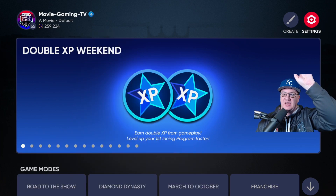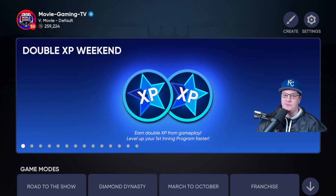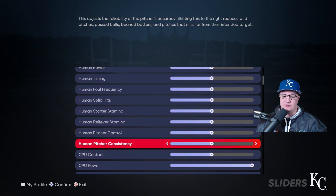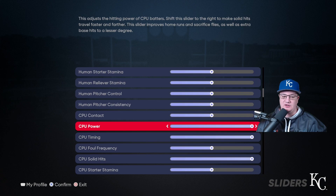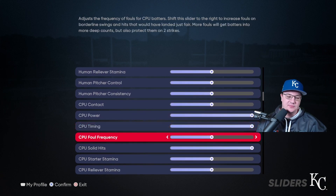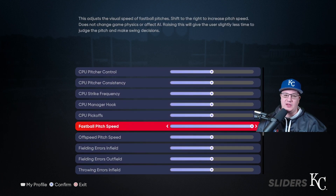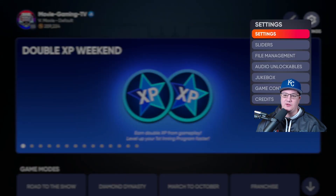The first thing you need to do is go up to the Settings tab on the top right of the main screen. Go to Settings, then go to Sliders. What you're going to do with these sliders is turn the CPU Power all the way up, the CPU Timing all the way up, CPU Solid Hits all the way up, and the CPU Fastball Pitch Speed all the way up. Make sure that you save it as well.